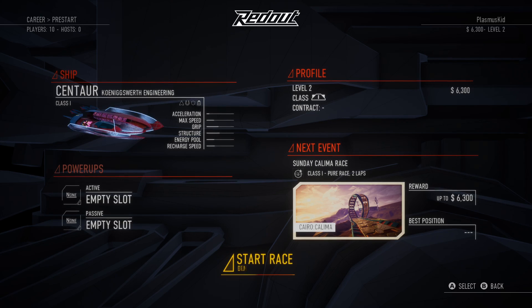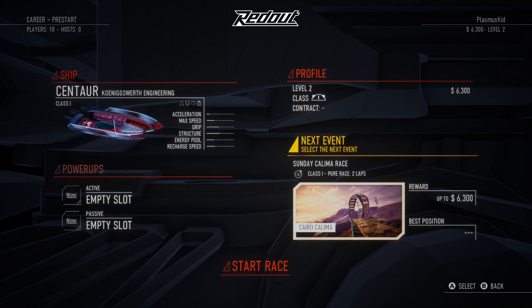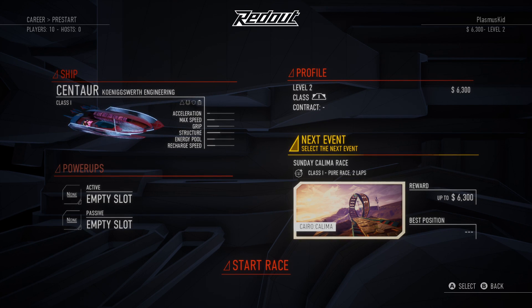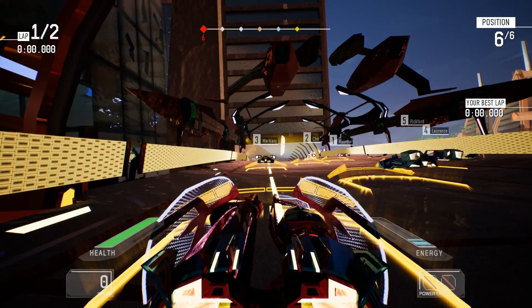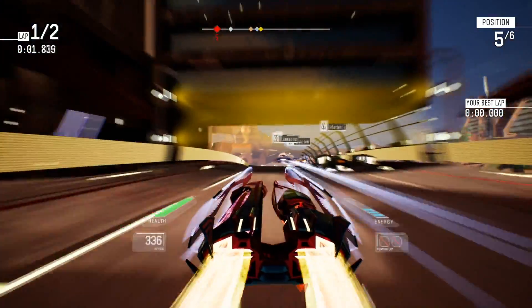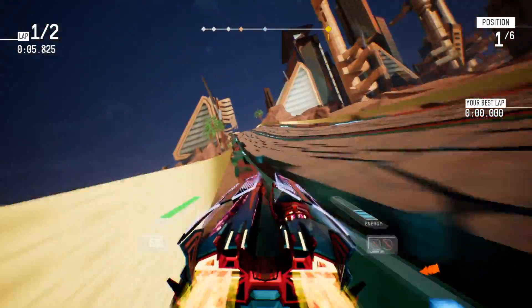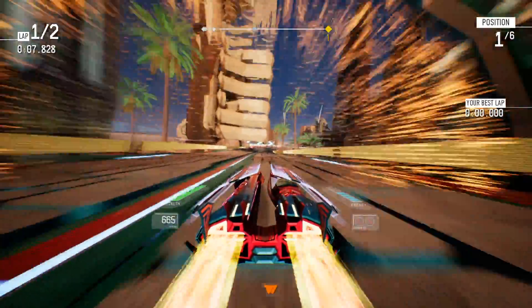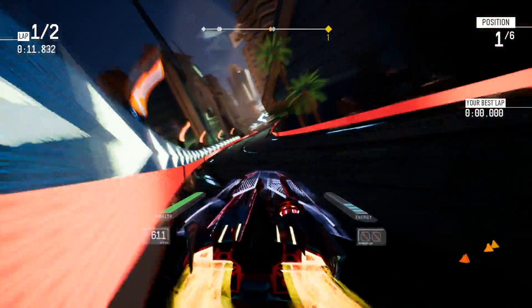This one apparently is about position - two laps, 6,300 bucks. Let's do it. Oh yeah, we actually have opponents in this one. I know that this game has weapons. I believe this is a pure race, so there are no weapons, but it does have weapons that you can use to take out your opponents. So far though, I haven't used them. I tried one race with them and I didn't really know what I was doing, so hopefully the tutorial will teach us that eventually.